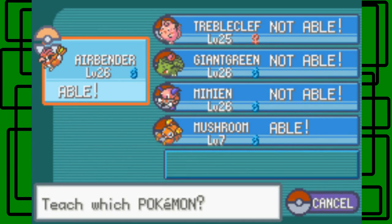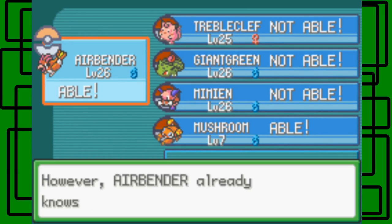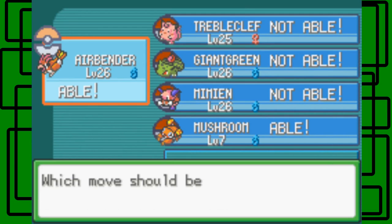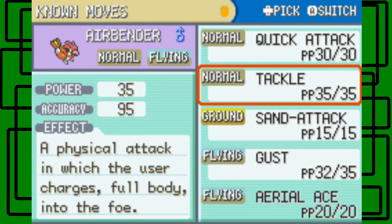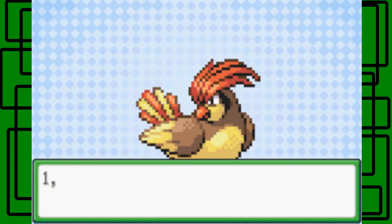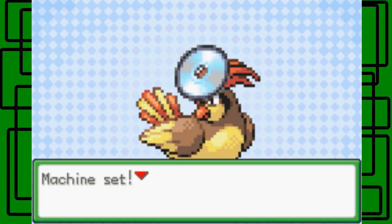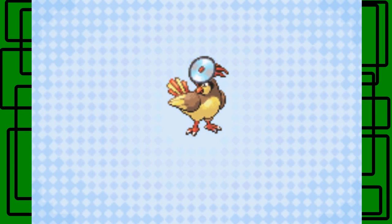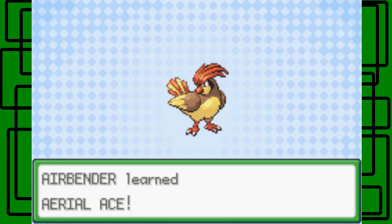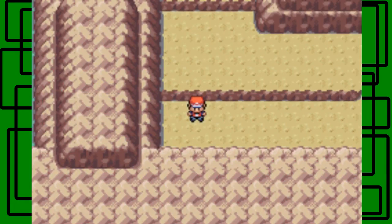Here we go. Let's go with Airbender. The move should be forgotten — which move should be forgotten? Let's get rid of Sand Attack. 1, 2, and poof. Airbender forgot Sand Attack. Machine Set — Airbender learned Aerial Ace. Cool. Good for Airbender.